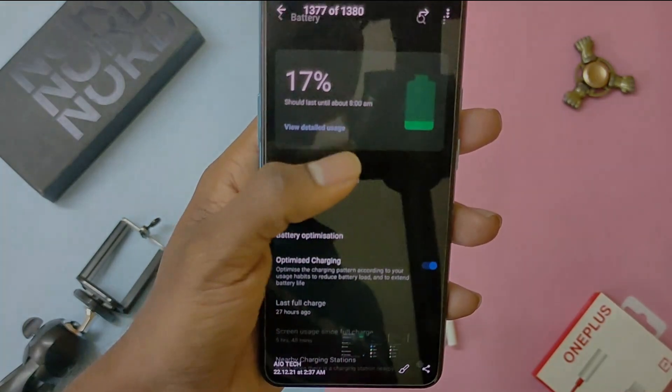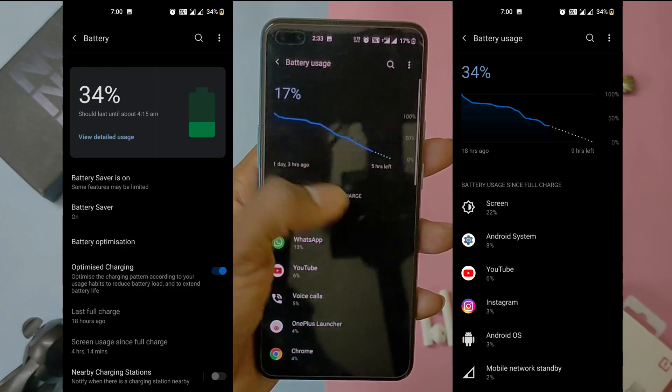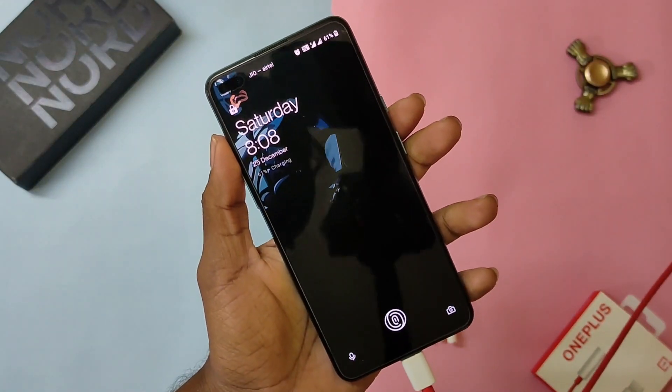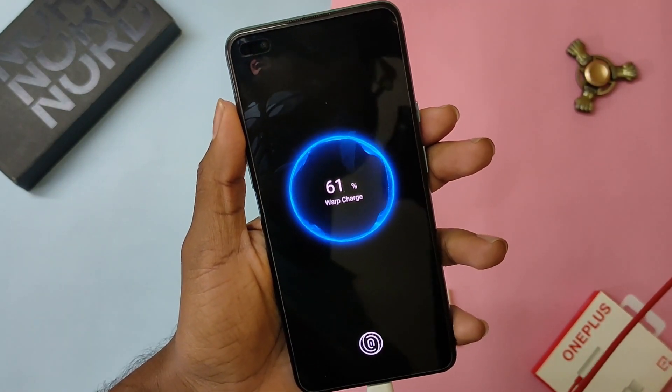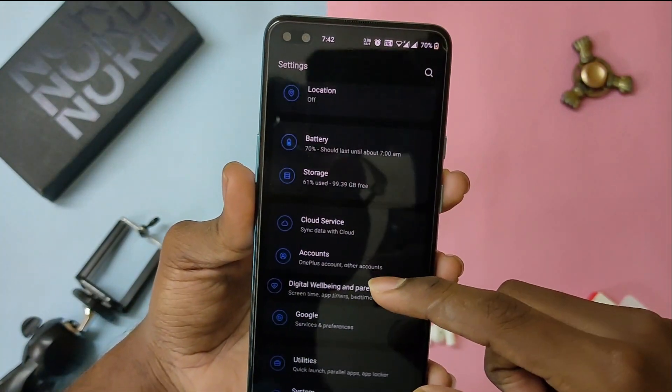Talking about the standby battery drain, this phone will get you throughout the day with 6 hours of screen-on time without gaming. That's impressive for a formal user considering they just use the phone for multimedia purposes, and a 1.5-year-old phone giving 6 hours of screen-on time is good.